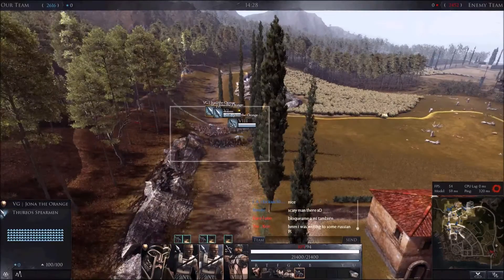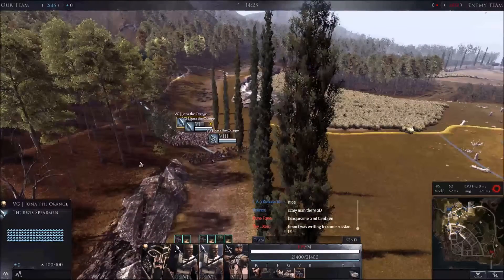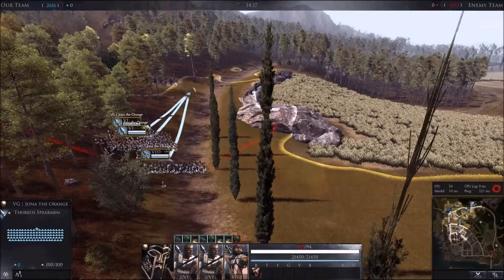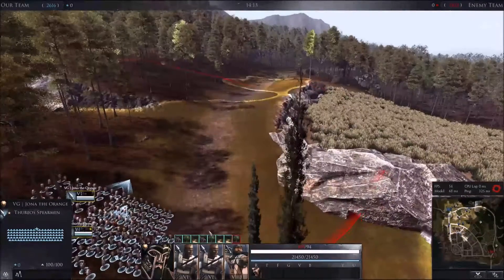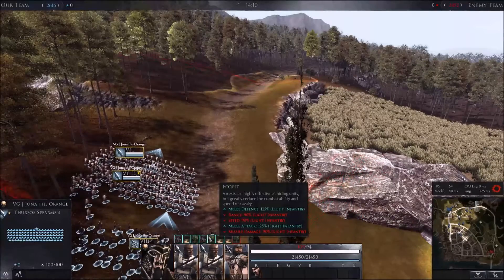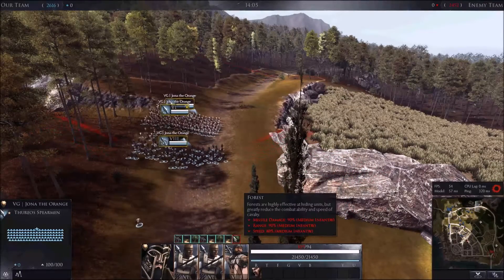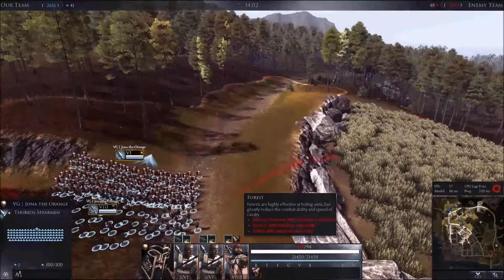So I'll be heading through the forest here at the side until I see my allies advancing, and then I'll go in to help them if they decide to go on the offensive. This is early new patch and a lot of abilities have been changed, so it'll be interesting to see what people attempt and how different the game is.